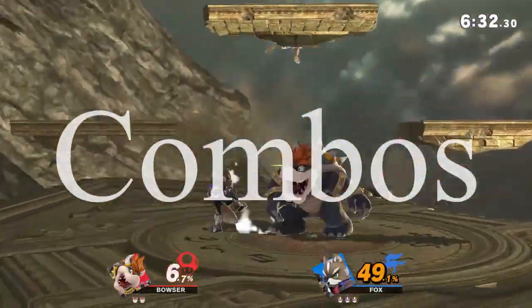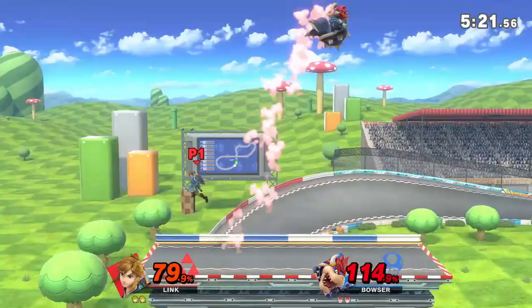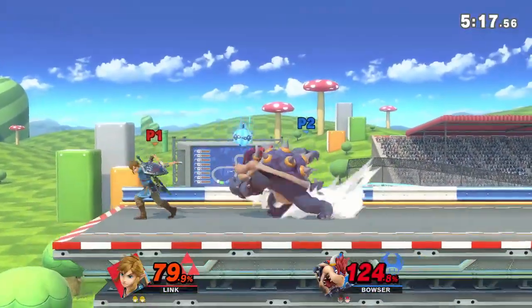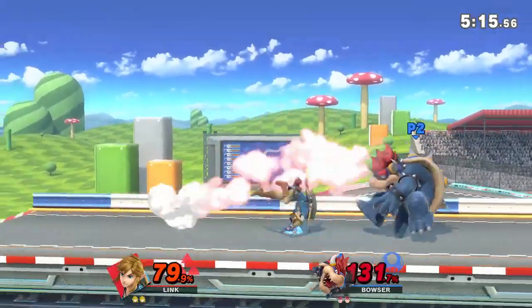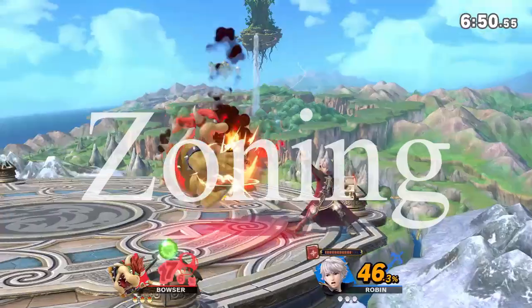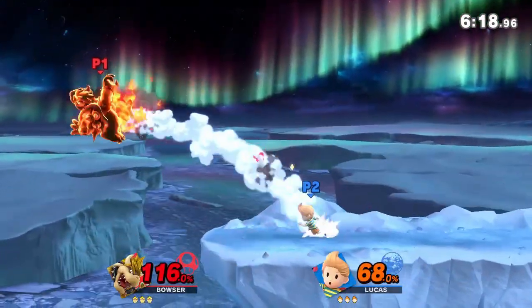Bowser is big and bulky, which makes him vulnerable to getting stuck in combos. So dish out all your bread and butter combos on him and make him hurt. Bowser is also susceptible to getting zoned out with projectiles due to his size and slow attacks, so keep him back and make him suffer.